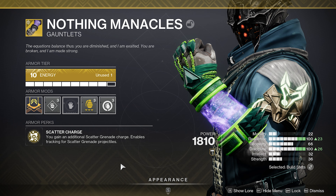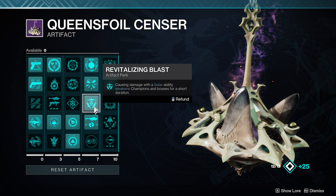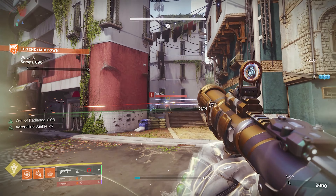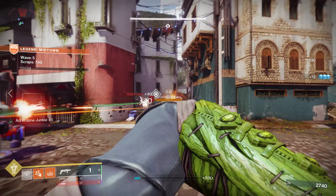Some other options — if we switch over to a Warlock, for example, I recently did a build with Nothing Manacles. Starfire Protocol is a really good one as well. These two exotics work really nicely with the Adrenaline Junkie perk. Revitalising Blast, especially on a Starfire Protocol build, gives you an extra 15% as well, so you get the damage increase from Adrenaline Junkie plus 15% from damaging the enemy with a Solar ability.